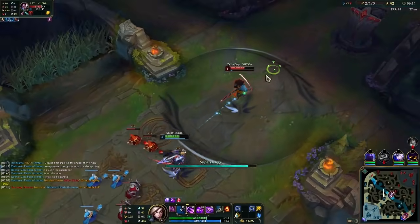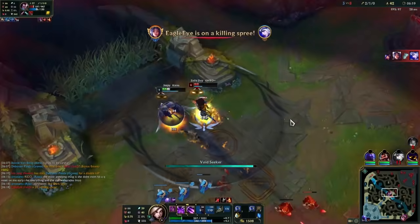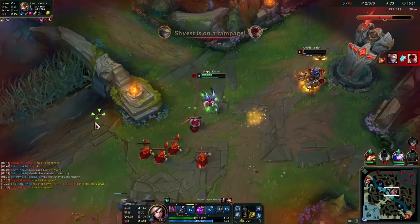The second combo uses your R plus W. Use this to guarantee landing your W, as well as making it harder for the enemy to react to and dodge. Your W will travel from Kai'Sa's current location when the cast time ends to wherever your cursor was when you first pressed W.